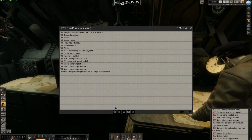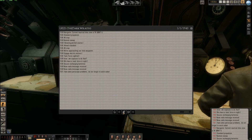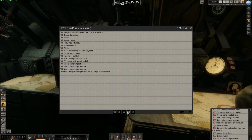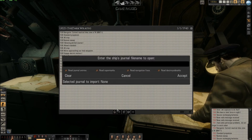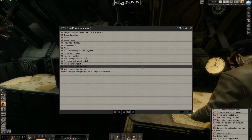I can do that from how I told you, or also from here - Add Entry. Enter a ship journal file name to open. If I click here I have all my journals saved, and I can choose from here. For example, if by mistake you choose the wrong name, you can just import again in the game. It's a very nice feature, I like it a lot.